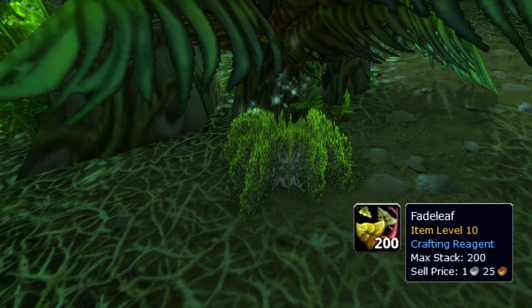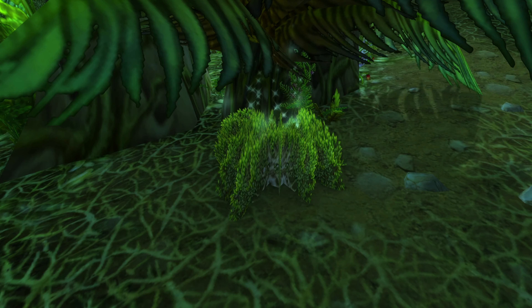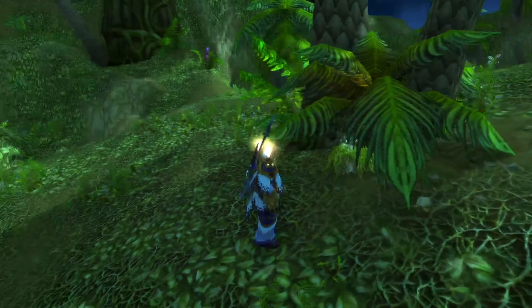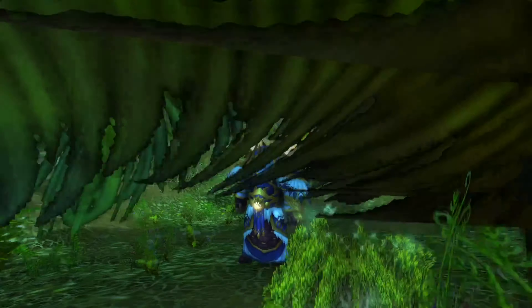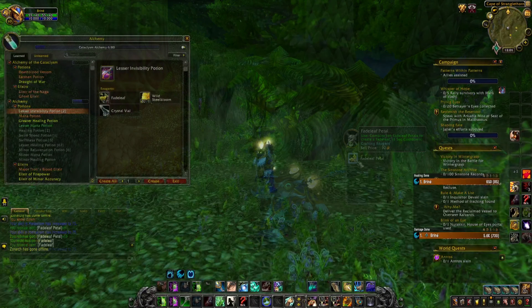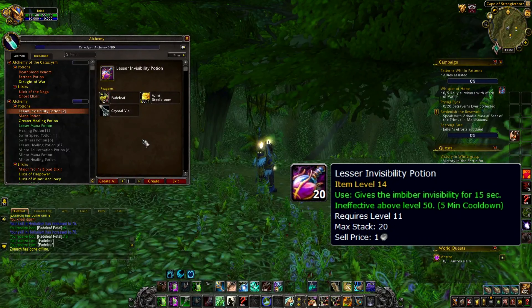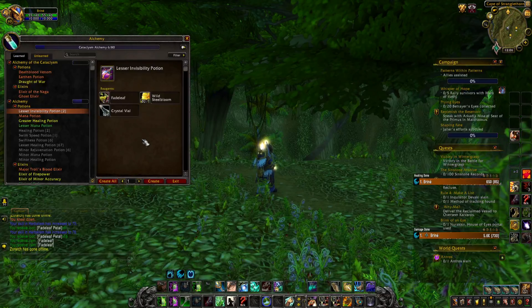The Fadeleaf. This particular leaf can be found in level 25 plus zones, near to bushes. Contrary to its name, the Fadeleaf is entirely visible. However, it has gotten its name from its invisibility capabilities. Fadeleaf can be mixed with Wild Stillbloom to create a Lesser Invisibility Potion, allowing the player to go invisible for 15 seconds.